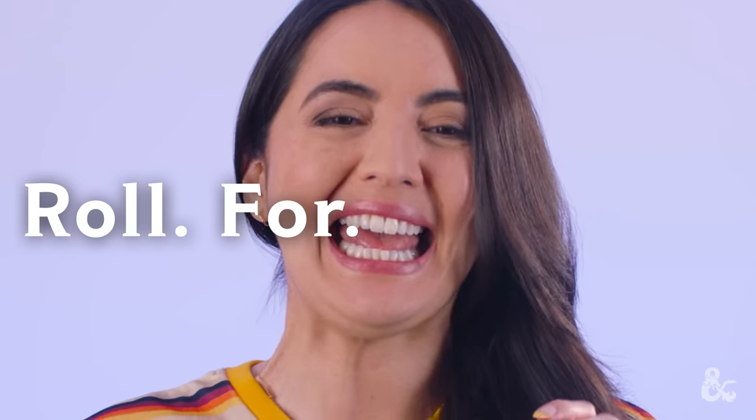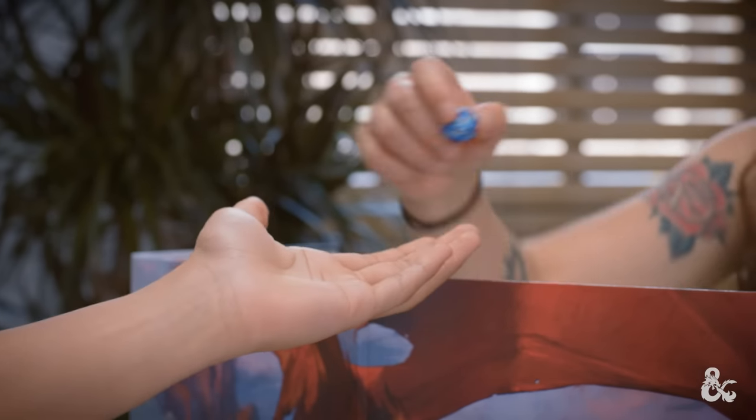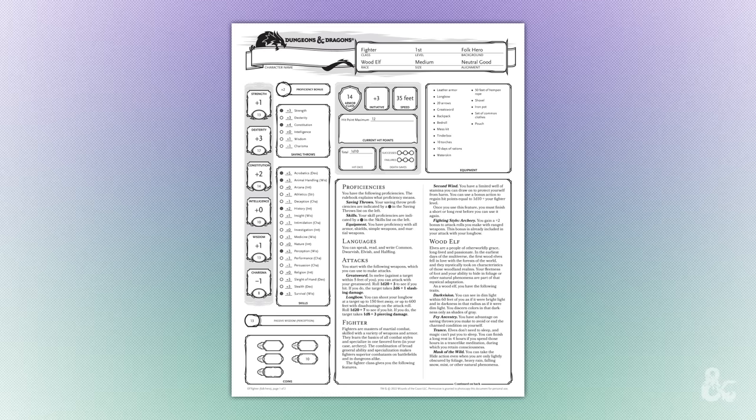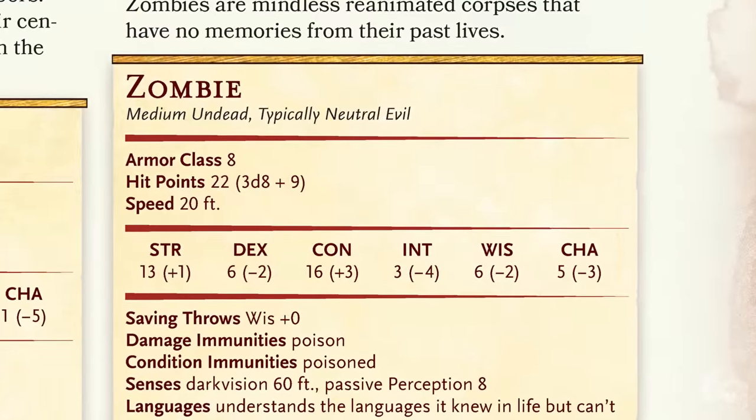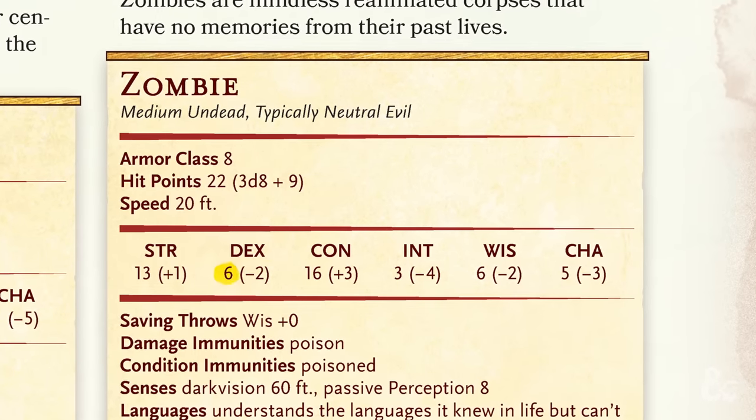If the players choose to stay and fight, get excited, because this is the first time in the campaign that you'll get to say three special words — words that will come to inspire joy and fear in the hearts of everyone at the table: Roll for initiative. Initiative is the order in which everyone, including the enemies, takes turns during combat. Each player will roll a d20 and add their initiative modifier from the top of their character sheet. You'll do the same for each of the three zombies using their stat blocks and add or subtract their dexterity modifier. In their case, that's a minus two — zombies don't have a lot of get up and go.